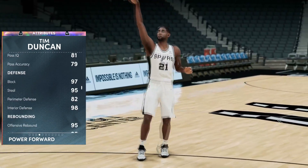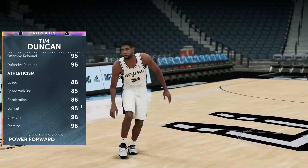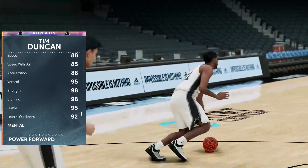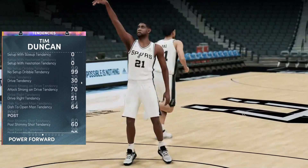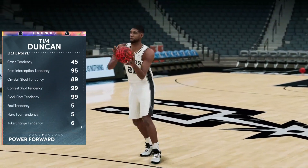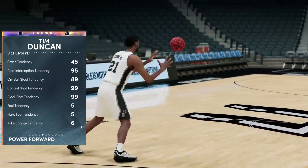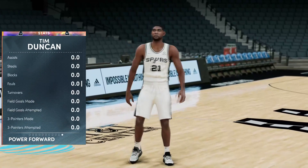He's got an 82 perimeter and 98 interior defense, 95s in both rebounding, 88 speed, 85 speed with ball, 88 acceleration, 98 strength and stamina. The tendencies are also excellent: 95 pass interception, 89 on-ball steal, a 99 contest shot and block shot, with five foul, five hard foul, and six take charge.